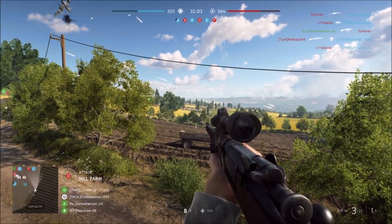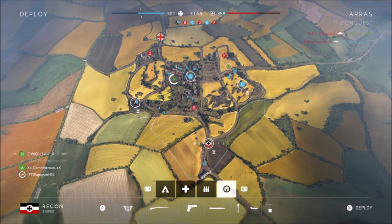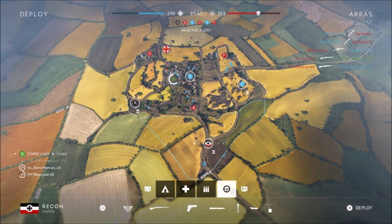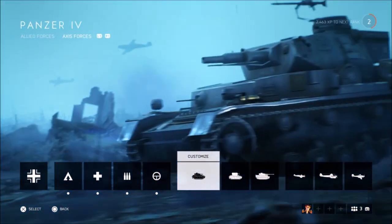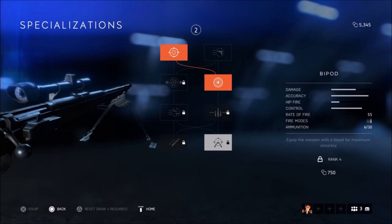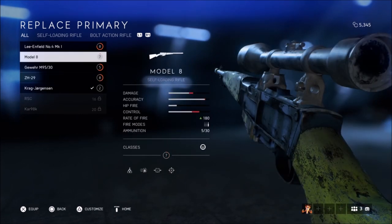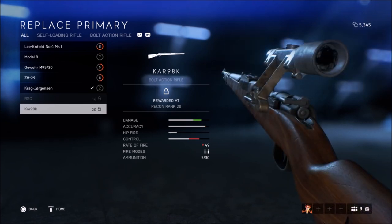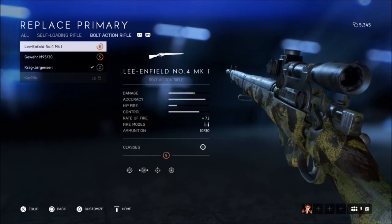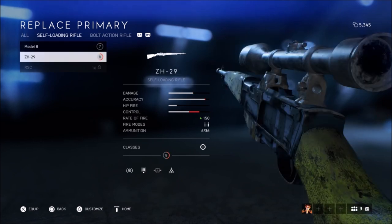It does actually have a variable zeroing. I haven't unlocked the RSC yet, but I'm assuming it's going to be the same as the other two. I'll show you at my company screen — you unlock this one at level two. The variable zeroing on the CH29, Model 8, and Crag-Jørgensen is going to behave based on how the gun reacts. Basically, bolt-action rifles all have variable zeroing, and then you've got your self-loading rifles — that's how it's categorized.